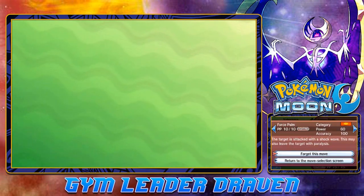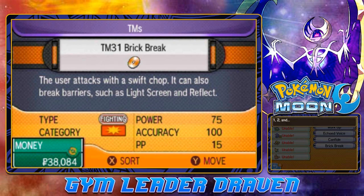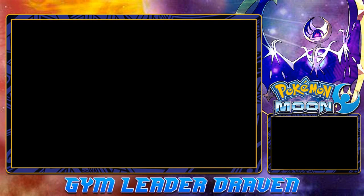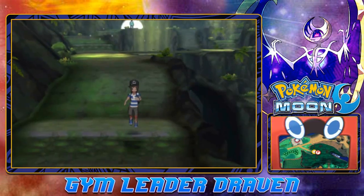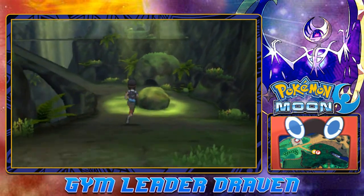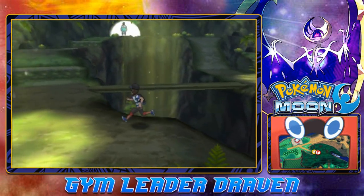Arm Thrust is done but now we've got to go with the big guns. The cool thing about Brick Break is that it can also break Barrier and Light Screen if those were used. We've got one more Pokémon to find.